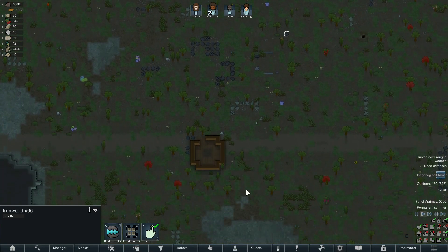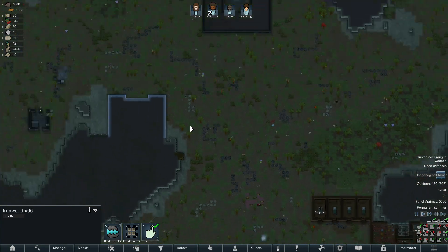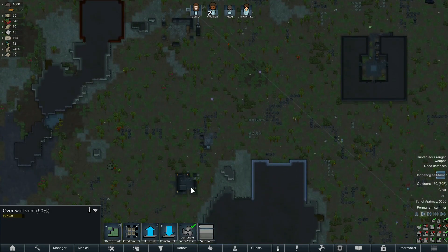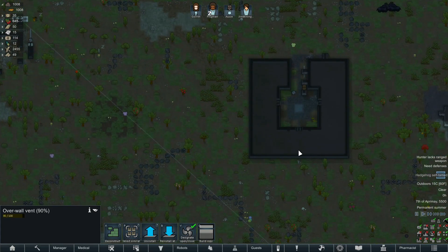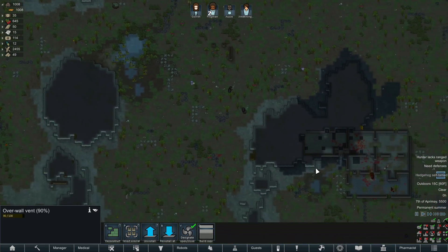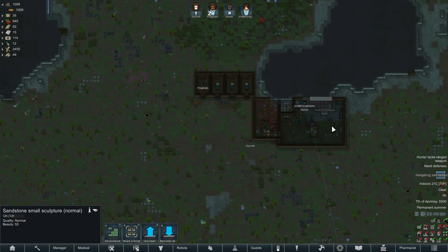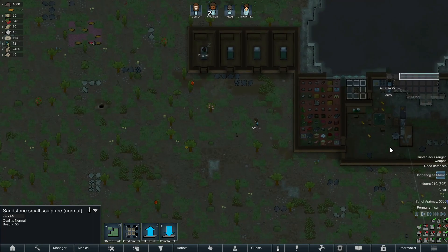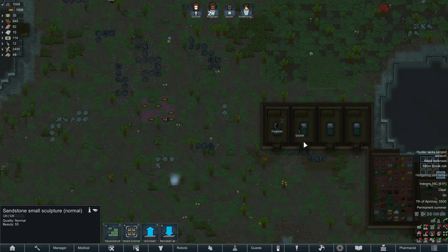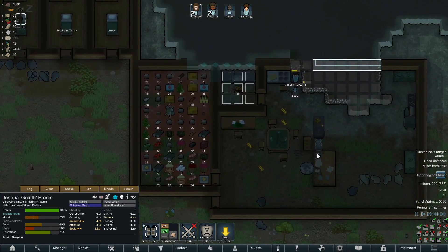Just as I was getting prepped up to start recording, I've set up a couple of tasks. There are a couple of overwall vents I'm bringing down to the base. I've asked them to move a statue from down here - it's got decent beauty on it - so I've asked them to put it in the middle of the room so they're happier. The word bubbles should pop up again now when they're actually having a chat with each other.